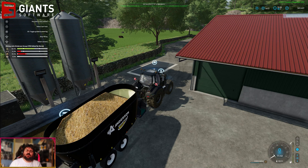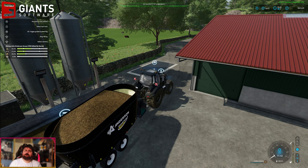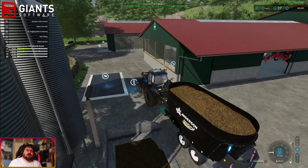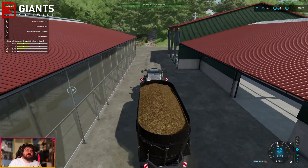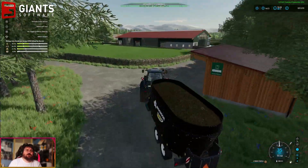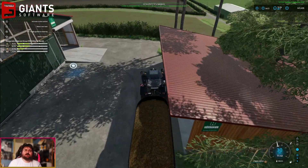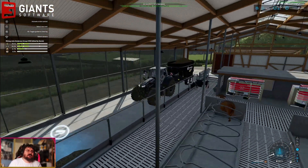I did that in FS19 — I used to make straw the bulk component of my TMR recipe in my global company productions, and it saved a lot of hay and silage. Straw is something you never really run out of because you can get it from most of your crops and from most harvesting contracts, so you're always going to potentially have quite the excess.